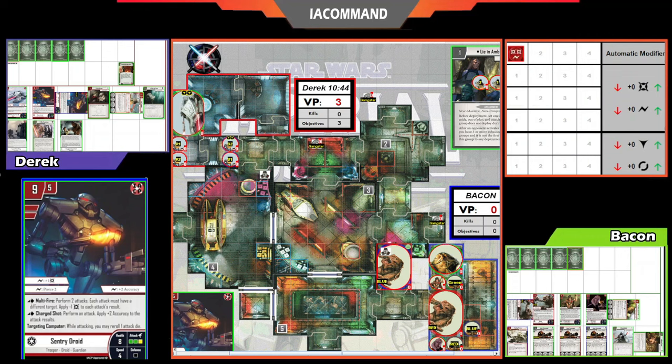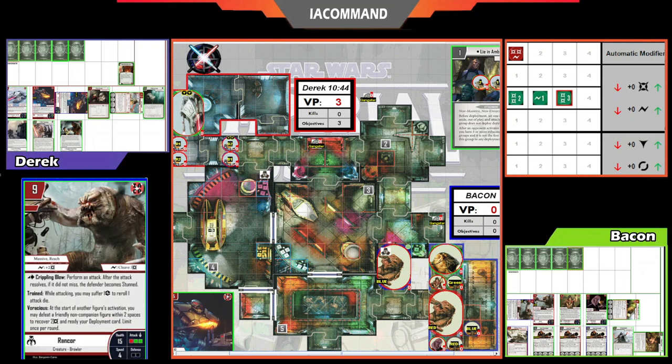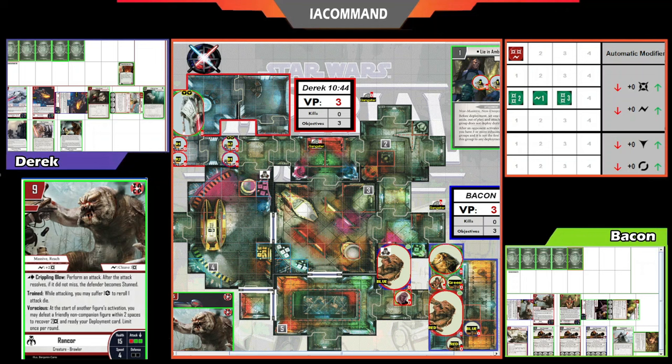Bacon's Rancor uses its Focus on the Gangster attack rather than saving it for the tank — maybe just to make sure of the one-shot. Six damage plus Surge for plus two damage takes out that Gangster in one swipe. Derek passes, so Bacon activates Bib Fortuna to focus the other Rancor still in the deployment zone. Then Dr. Aphra moves all the way to the far left doorway. A Jawa goes to the bottom middle doorway but doesn't have enough movement to open it. The other Jawa moves just inside the wall by the overpass.